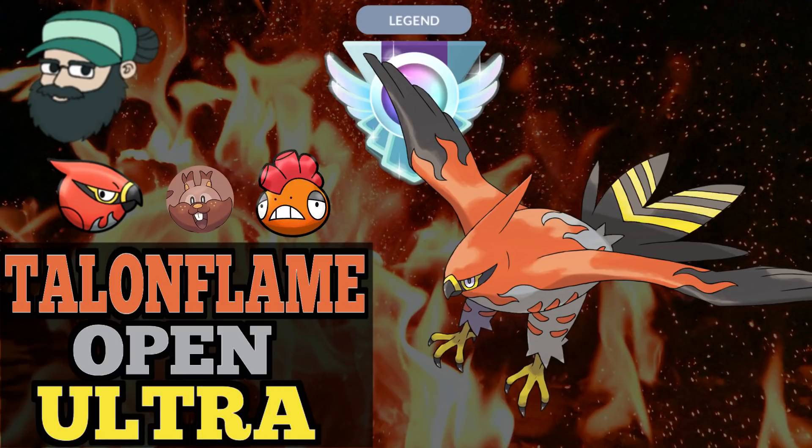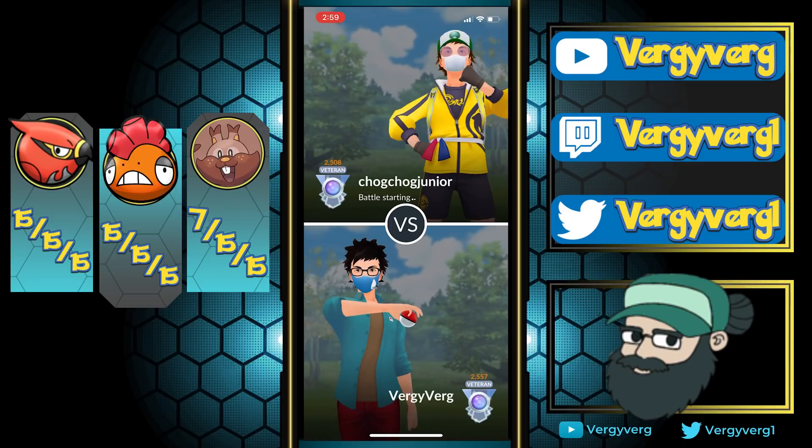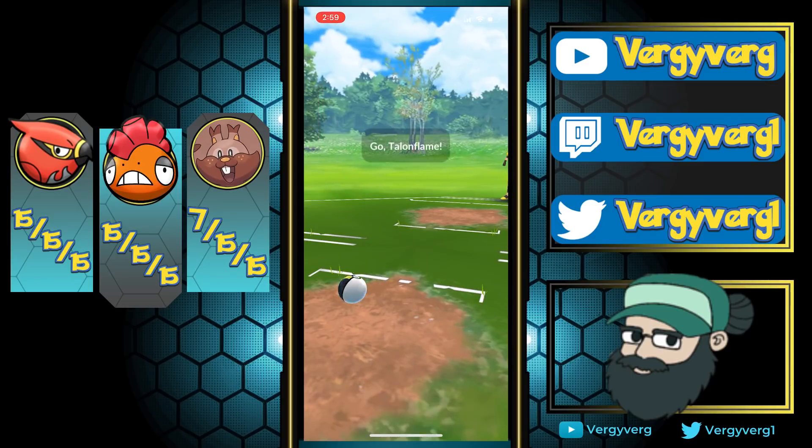Hey everyone, welcome back to the channel. In today's video we're going to be going over an Open Ultra League team, the same one we used last season, except with a little bit of a twist. We've subbed our safe swap from Snorlax into Greedent. Greedent's going to have a lot better play against some of the mons than Snorlax does, since Snorlax has to get all the way up to that Earthquake. But it's a little bit different too, because we're not all in against the Steel types as much. But that's okay, because we have Talonflame and Scrafty. If you haven't, go ahead and sub to the channel, and let's get into the games.